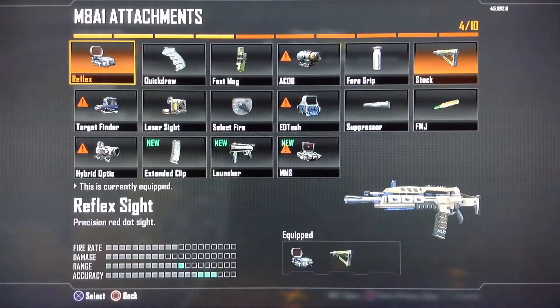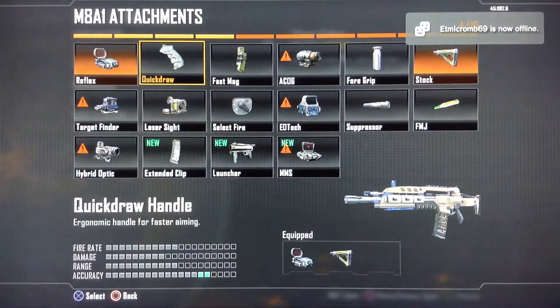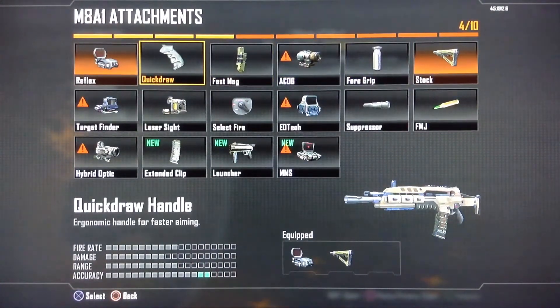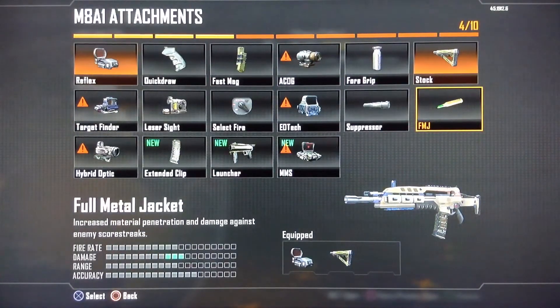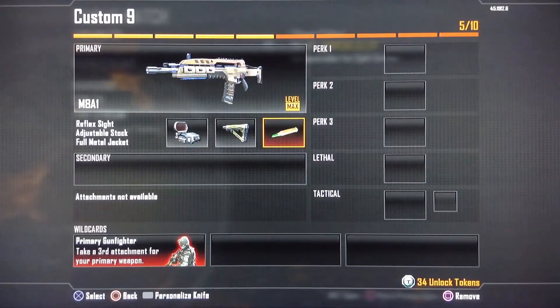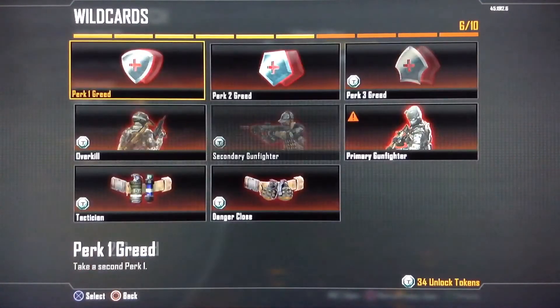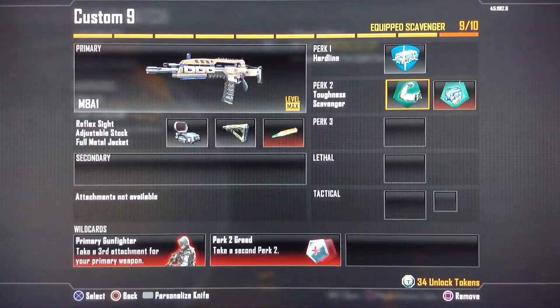For the third attachment, it depends on you guys — you don't really need a specific one. But I would either use Quick Draw or FMJ. Quick Draw will allow you to aim a lot quicker. FMJ just makes your gun that much more powerful. I went with FMJ because the gun itself already has amazing accuracy — there's no recoil really. For perks, I had Hardline, Toughness for the second perk, and Scavenger for when I ran out of ammo. And I also had Dexterity.